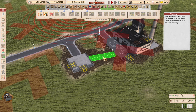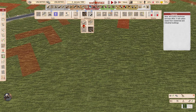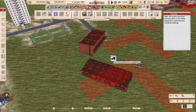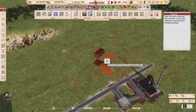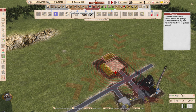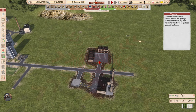Now let's build a technical services office. It will collect waste from residential and industrial buildings. This is the medium one. Open the technical office window and set the garbage destination to the dump near the incinerator. Now all garbage types — construction waste, metal scrap, aluminium scrap, biological waste, plastic waste, hazardous waste, and mixed waste — will go there.